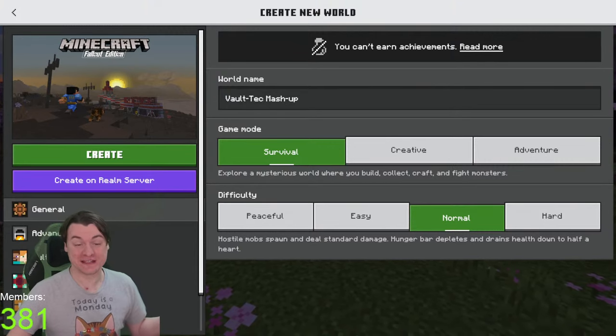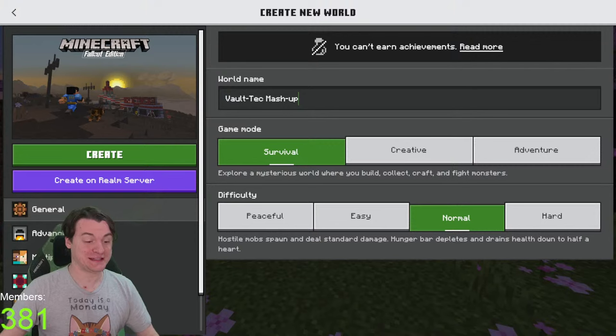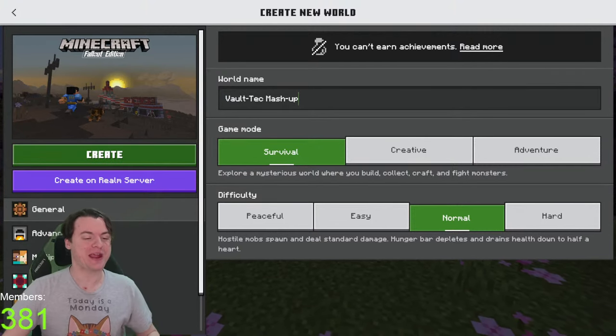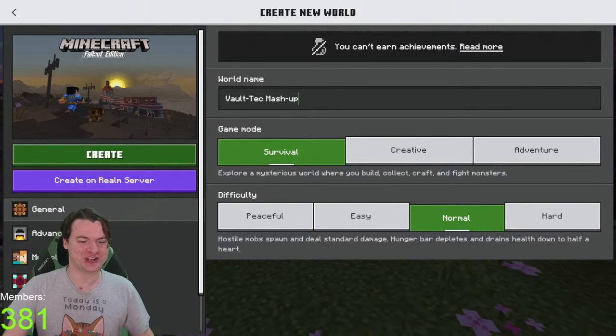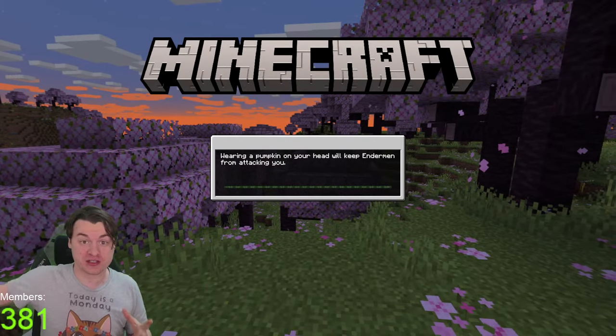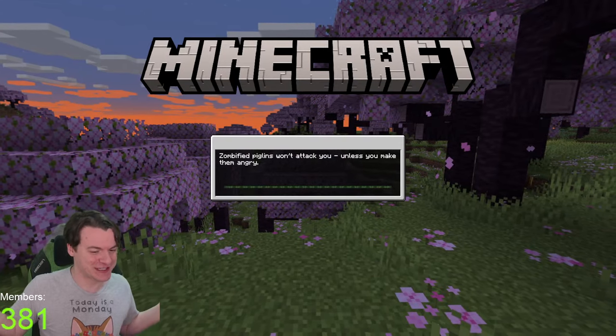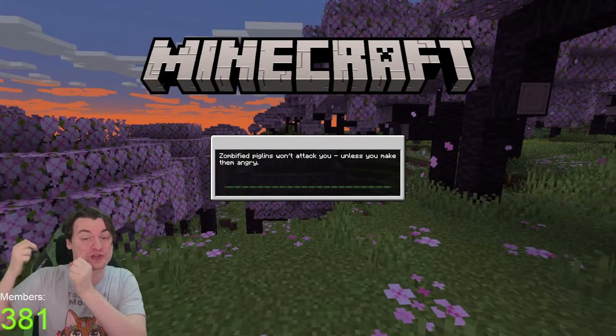I'm incredibly excited that Fallout, the TV show, has just been renewed for a second season, and I figured that now is the time to go back to Minecraft Fallout Edition. This is something they actually made in 2016 because of 4J Studios' close friendship with the people behind Bethesda, and interestingly enough, this is still available to play to this day.